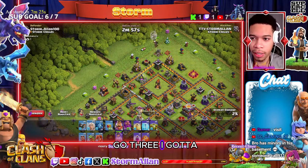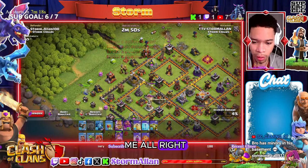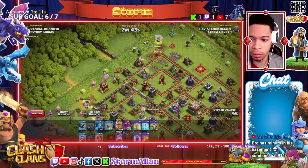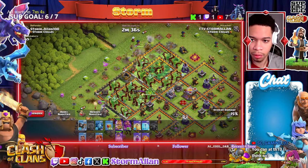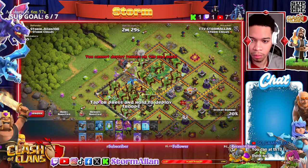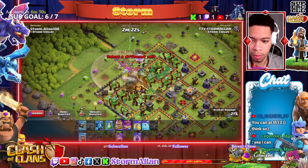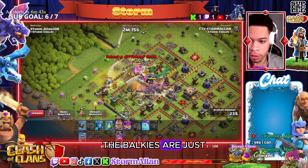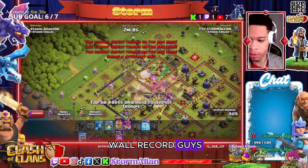Alright, we go three — I got to remember these things on the keyboard. Bear with me. Alright, we go four. The valkyries are just sent through the entire base, they're behind the wall wrecker. Beautiful.